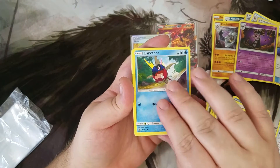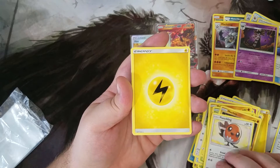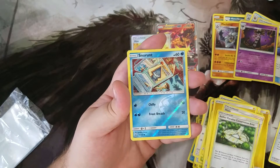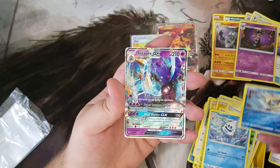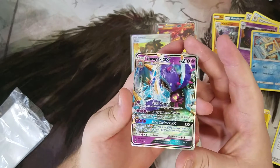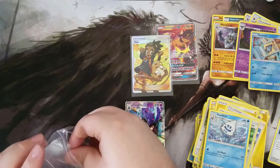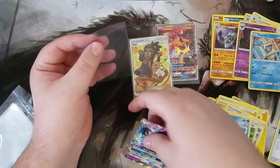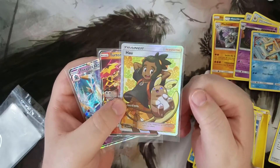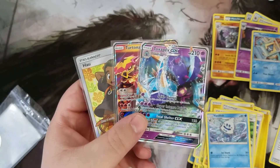We've got Carvana, Barboak, Phantump, Machop, Fletchling, Lenning, Hala, Aether Paradise Conservation Area, Vanillish, a Reverse Snorunt, and we've got a Toxapex GX! Six packs and we've got three hits. Spike Cannon, Super Intense Poison, and Total Shelter GX — that is awesome. Wow, I'm really pleased with those six packs. So we've got the Full Art Howe, the Turpinator GX, and the Toxapex GX — not bad guys.